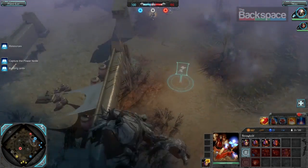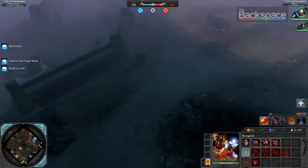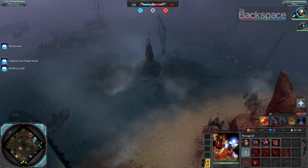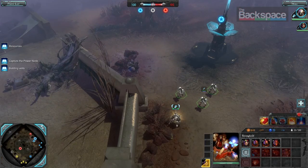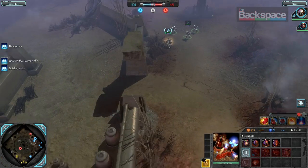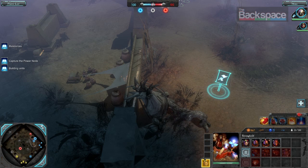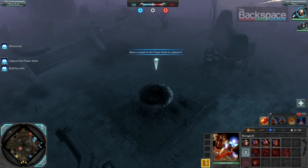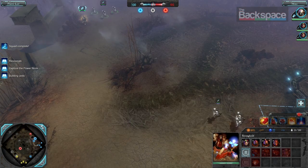I'd like to believe I have that. I think the enemy has captured a... victory point? Victory point — the center of the map. Oh, we need that. Yeah, we need that back.